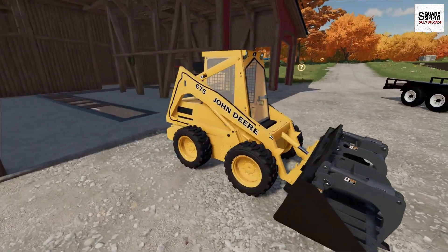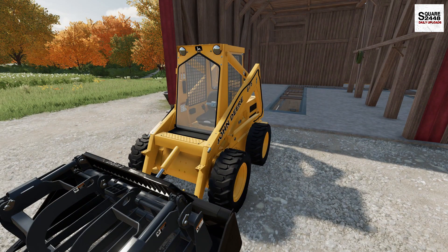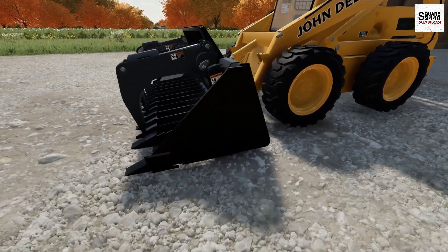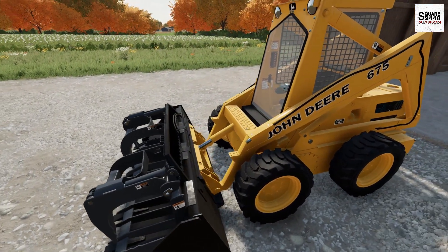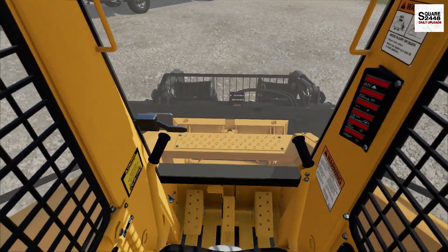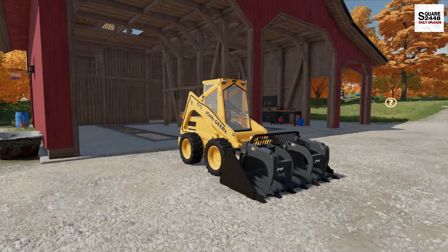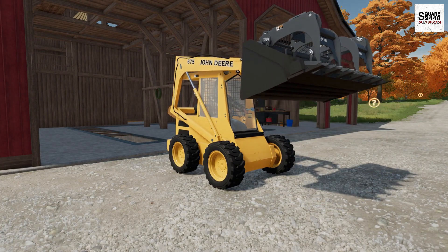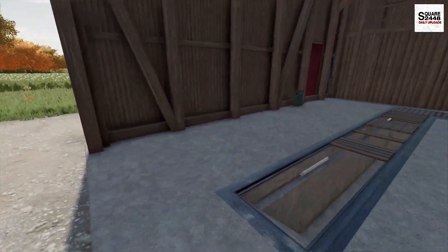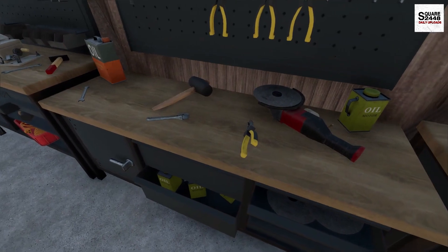The second skid steer is a John Deere 675, and it has a full cab. The farmer said on the phone it has heat but no AC — really good for working in colder temperatures. He threw in a grapple and a bucket for $4,000. I definitely want to buy this one. We hop inside, the key is in it, and it fires up on the first crank. Testing the hydraulics — everything seems to be working. I left the $4,000 in the farmer's toolbox in the barn as agreed, and got it loaded up.